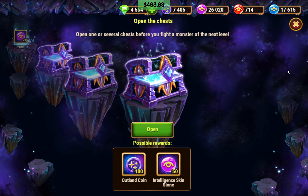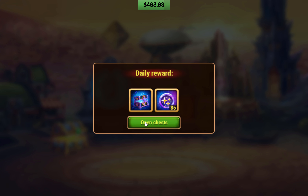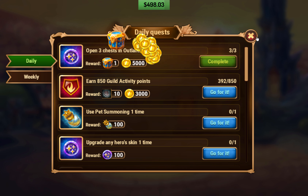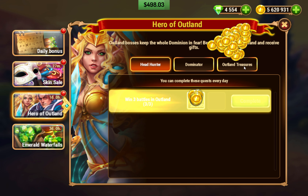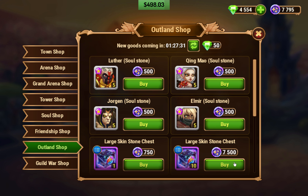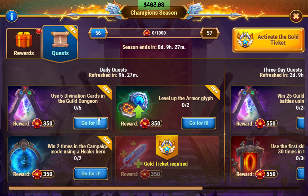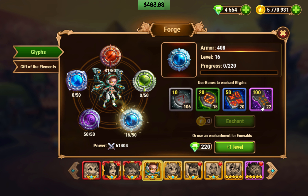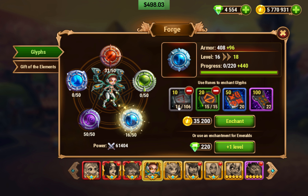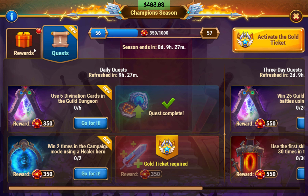Let's see, we did do our... We're gonna be able to buy some crates. Yay, skin stones! Alright, let's see - I'll check the shop, we'll buy those. Armor Glyph, Campaign of the Healer, Divination cards and Dungeon - okay, that's easy. Let's do armor glyphs. Guild Dungeon. Arena. Okay, those are all pretty easy quests.